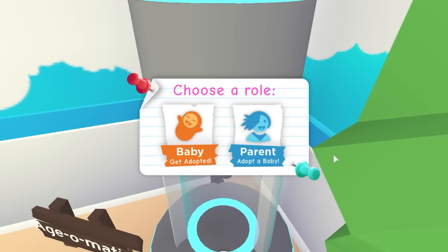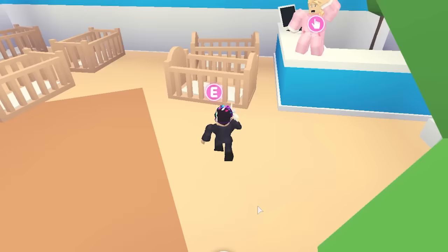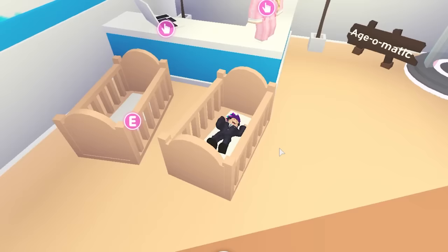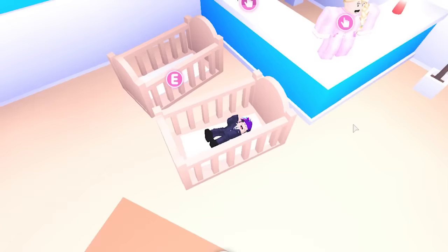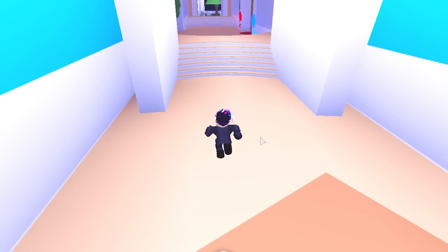Once we have done that, he told me to go here and change to a baby. Now once we're a baby, he wants us to go ahead and sleep in this crib right here. He wants us to sleep for five seconds: one, two, three, four, five. Now once we've slept for five seconds, we can just go ahead and get out. He wants us to go straight, straight, straight.